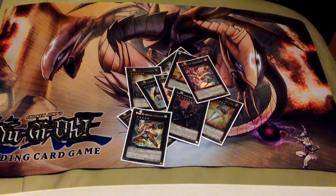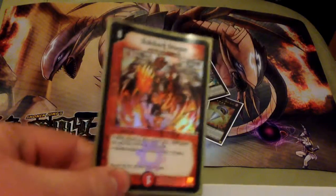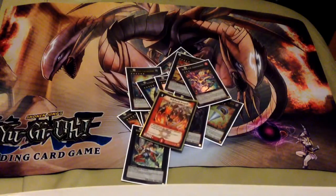That rounds it up for the Gagaga deck profile 2014. If you have any suggestions to make it better or what you would like to run in your Gagaga deck, leave them in the comments below. One extra card — token card — Bullshot Dragon. Peace guys, thanks for watching!